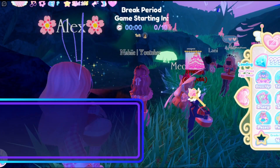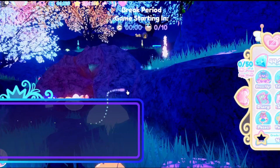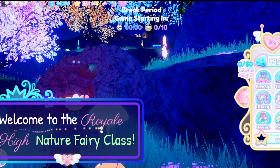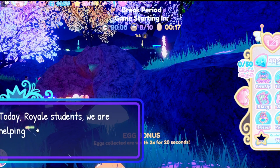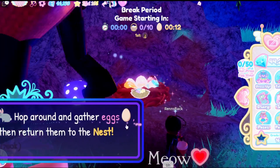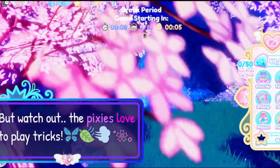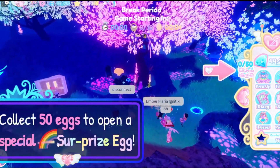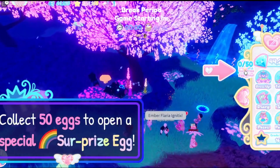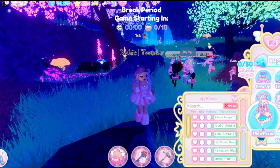I hope people are in this class and I'm not just playing by myself. There we go — it wasn't loading for a second. Welcome to the Royal High Nature Fairy Class! Today we are helping lost baby chicks in the woods. Hop around and gather eggs, then return them to the nest. Watch out, the pixies love to play tricks! Collect 50 eggs to open a special surprise egg — I'm assuming that's what this is over here.